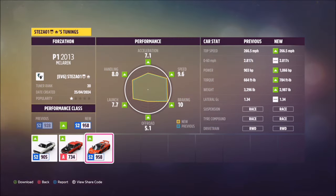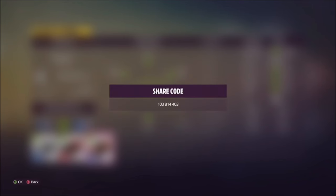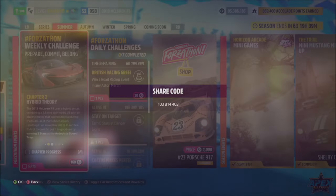I've created a tune for you guys to use — it's called Forzathon. The share code is on your screen: 103 814 403. Hopefully it should help you out a little bit, but you actually really don't need a tune to complete the challenges.